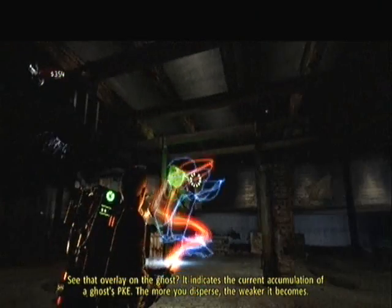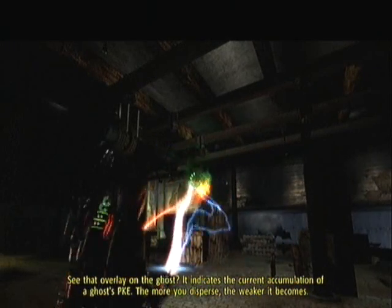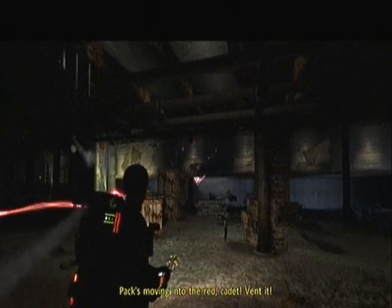See that overlay on the ghost? It indicates the current accumulation of a ghost's PKE. The more you disperse, the weaker it becomes. Packs moving into the red — connect Bennett!